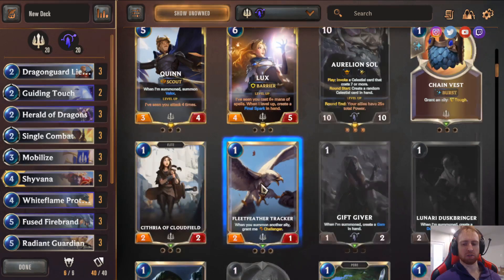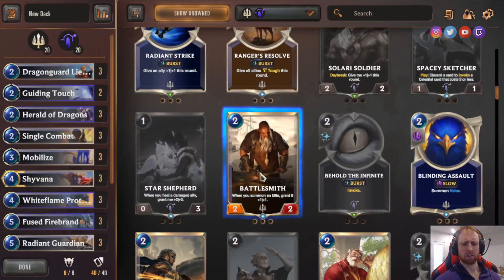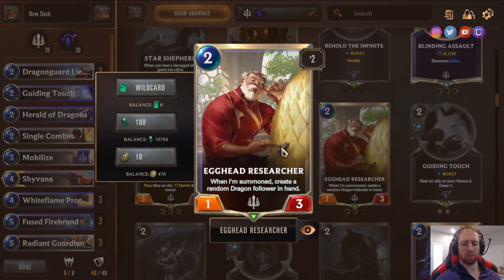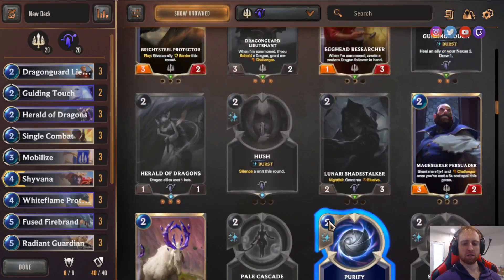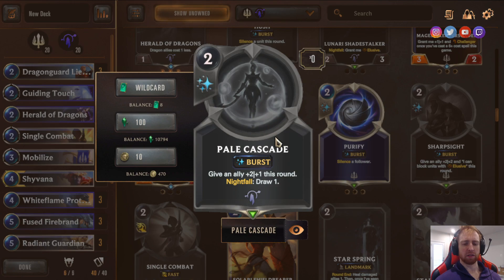Fleet Tracker is good in the Challenger version of the deck. Slurry Soldier — good in the Challenger version too; when summoned, creates a random Dragon follower in hand. Good against general decks, though not as effective against top decks like Lee Sin. Pill Cascade is very good in this deck — I like the card a lot but couldn't find space in this version. Sharp Sight — give an ally +2/+2 so they can block — is also very good.